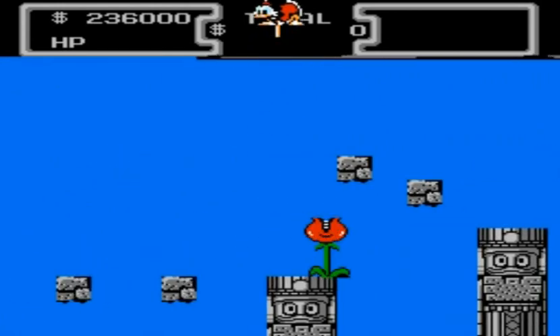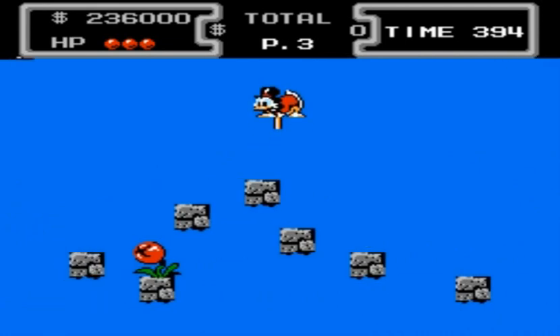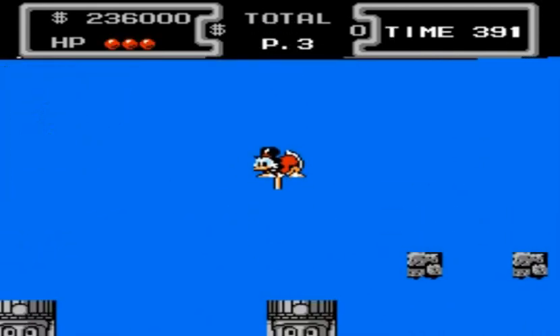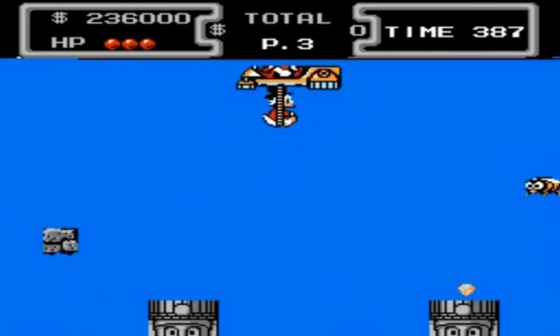Now I am playing on the difficult setting, which basically means every enemy is going to take away one full health bar. But on the easier difficulties they won't take away as much health, and it's a good place to start if you've never played the game before, so you don't really know where the enemies are coming from.